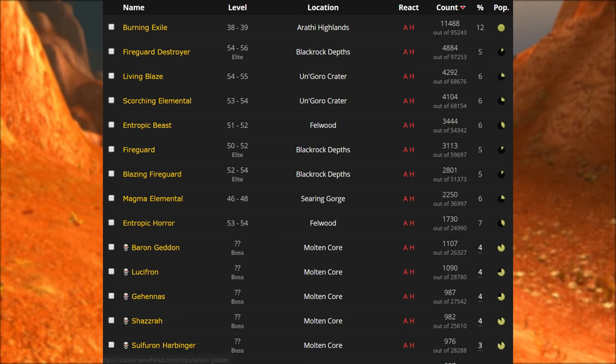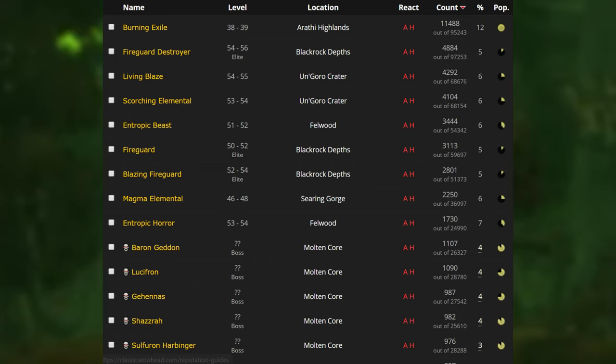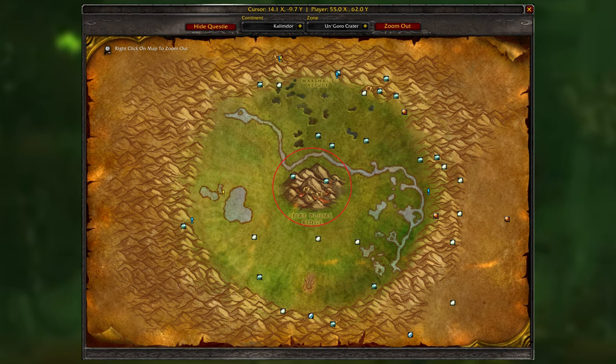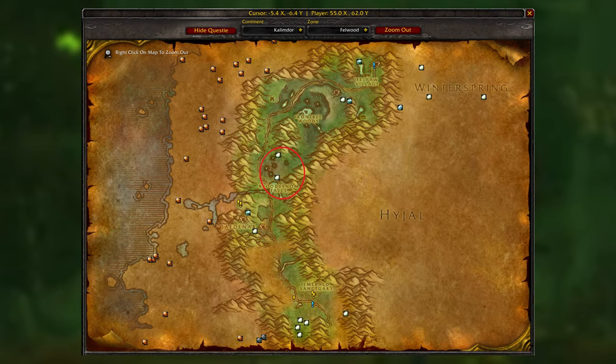At number eight we have elemental fire farming. These sell for about four to six gold each, but they have quite a low drop rate of about two to three percent on most mobs. These are used to create greater fire protection potions. The best places to farm are Un'Goro near the center, Arathi Highlands where there's an area with a lot of fire elementals, and there's a really nice area in the middle of Felwood.